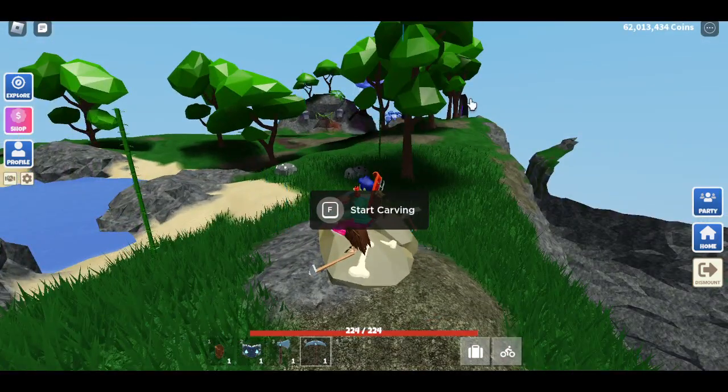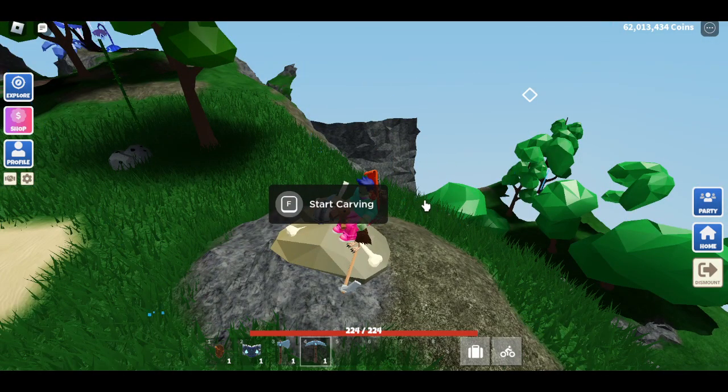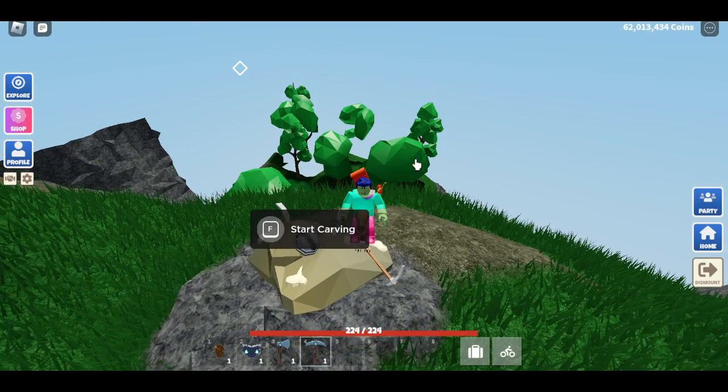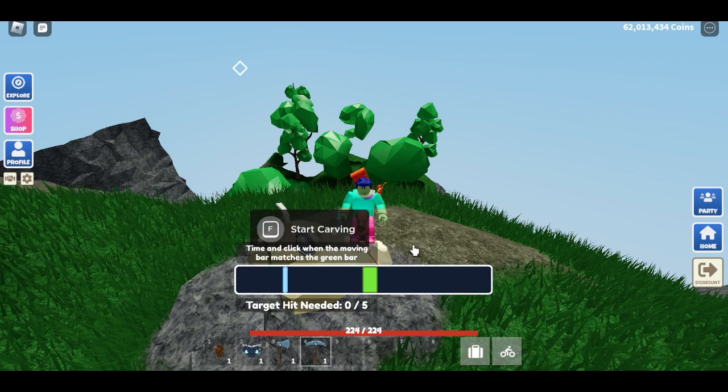So I'm currently at Slime Island — the portal's right over there. And then I came over here to the fossil. There's a minigame when you start carving. You hold down F, or if you're on another type of device like tablet or phone, then you just click it and hold down the click.